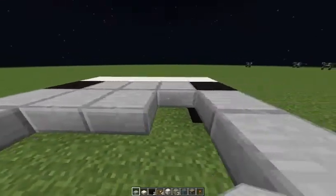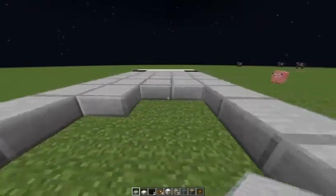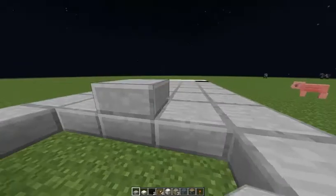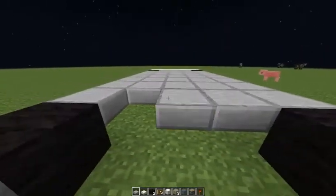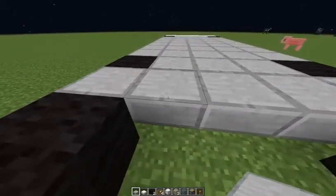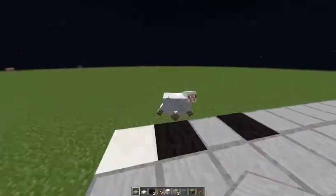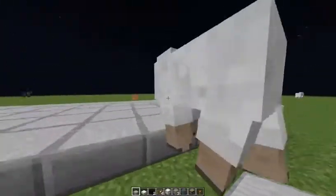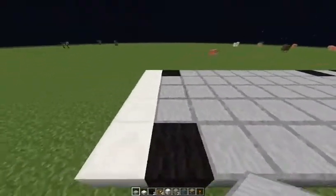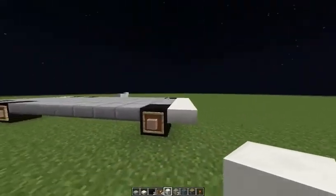We put here a quartz and we fill it not with stone slabs but with quartz. Here like that. And now this part — this whole part we fill with stone slabs like this. Now the sides will be from quartz.